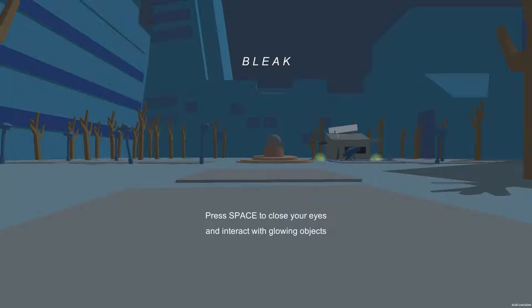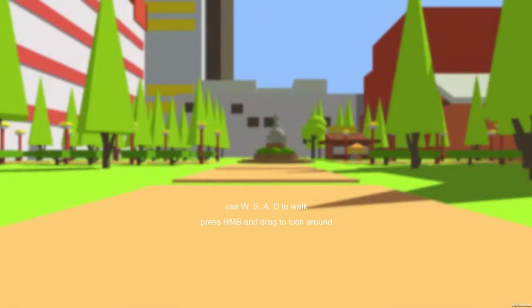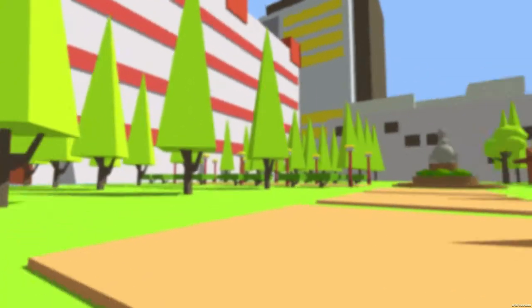Bleak. Press space to close your eyes and interact with glowing objects. Let's press space. Close your eyes. 'It was the best day of my life, even if it was the end of the world.' Use WASD to walk, right mouse button to drag and look around.